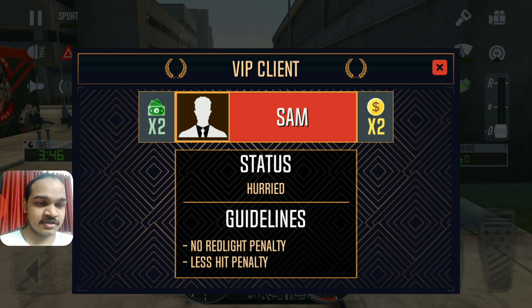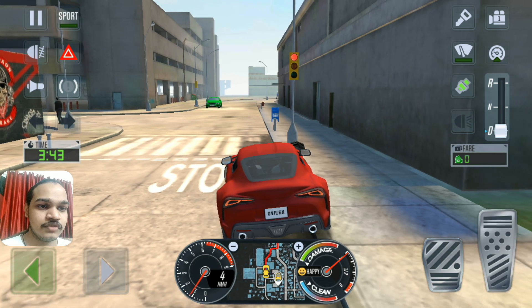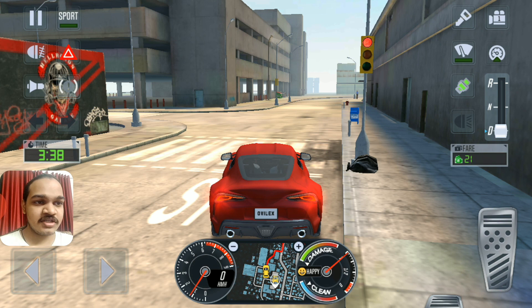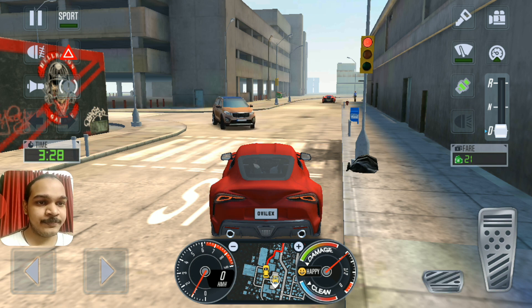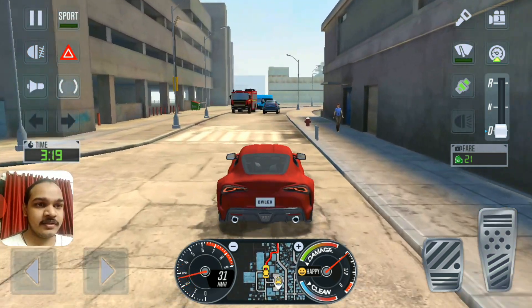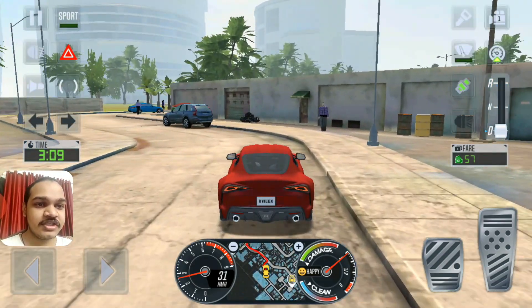Successfully I got a VIP - I will get extra bonus for that. The VIP client is a high influence person. Status is hurried, guideline is no red light penalty. I have to wait for traffic lights to turn green. Green lights on, let's drive towards there. Finally I got a VIP client in my car successfully, it works!